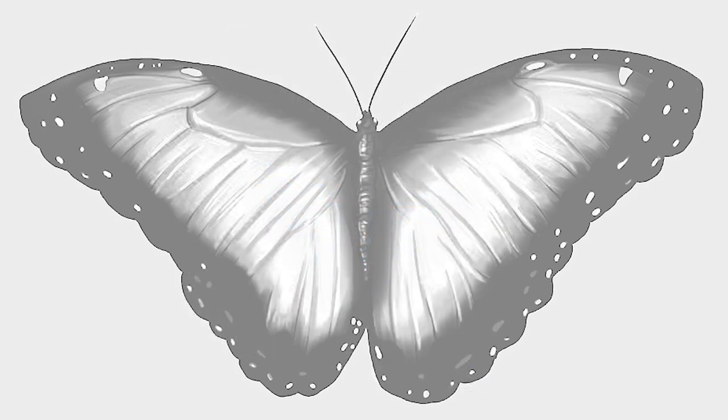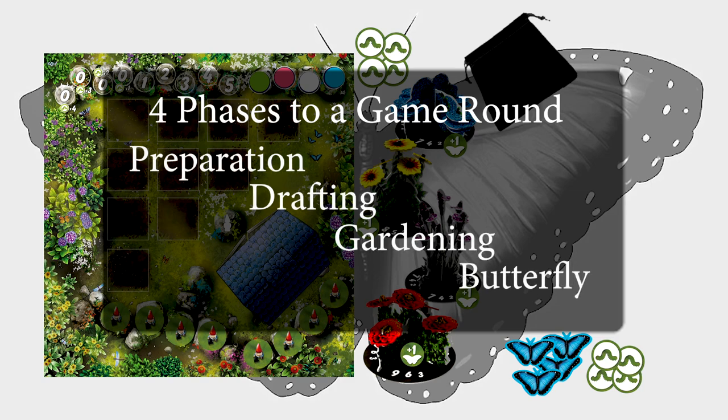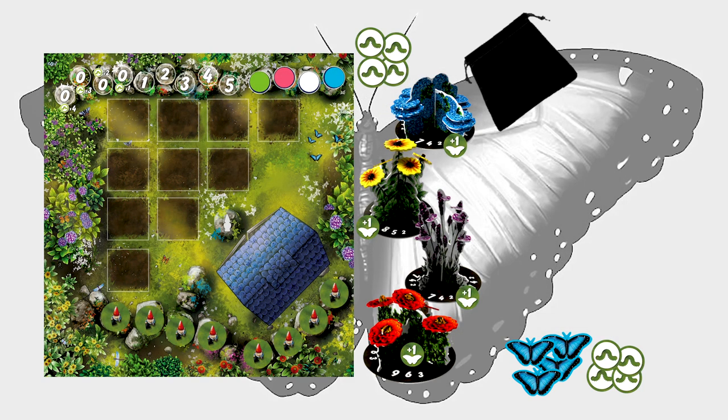How to Play. A game of Papillon consists of eight rounds, with each round having four phases: Preparation, Drafting, Gardening, and Butterfly. All scoring will take place at the end of the game.